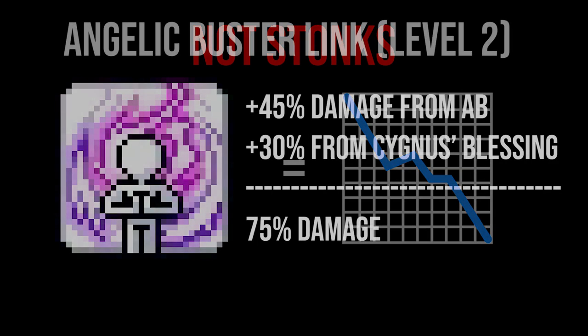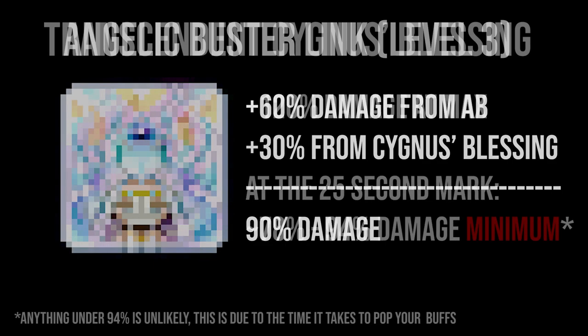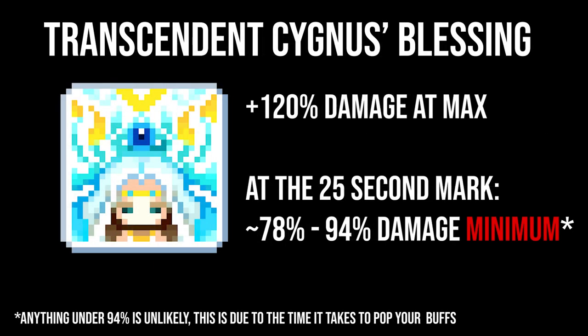This is simple math: a level 2 AB Link is 45% damage, and adding onto the immediate 30% damage you gain from Blessing, you have 75% damage. A level 3 AB Link is 60% damage, and adding that onto the immediate 30%, you'll be at 90% damage — whereas a fully stacked Blessing is 120% damage. At around the 25-second mark of your BA, which is when I would advise using Multi-Strike, Cygnus' Blessing should on average grant anywhere between 78% and 94% damage at minimum. Even with a scuffed battle analysis, I still hit higher by waiting to use Multi-Strike in the last 5 seconds of Primal Bolt.